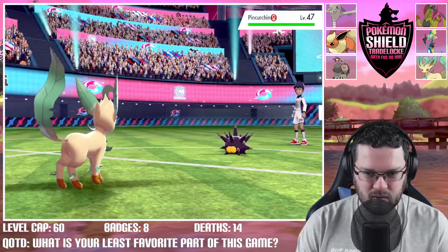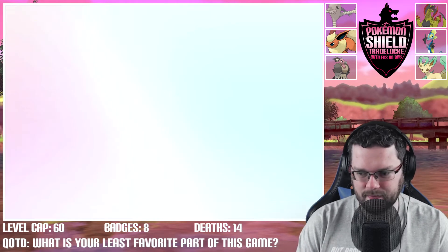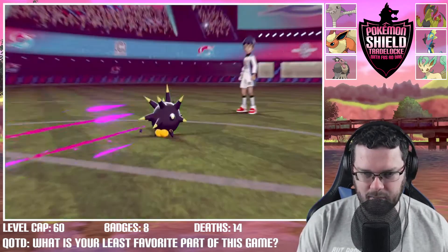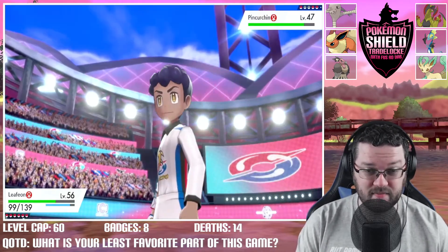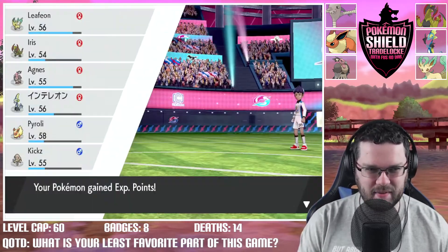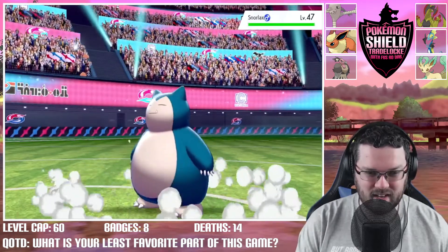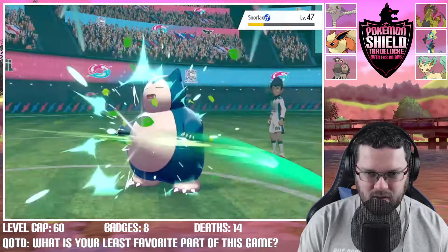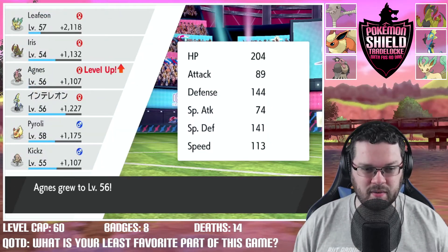Pincurchin uses Poison Jab — a little annoying but we're fine. Rocky Helmet chips back. Leaf Blade Pincurchin into the next world — sweep it up, clean up the crumbs! Snorlax comes out — staying right in, we're maxed attack, staying right in. I can't remember which starter I picked but Hop should have Inteleon — Inteleon can't really do anything to me unless it knows Icy Wind or something. But wait — he has Rillaboom! Okay, he's gonna dynamax his Rillaboom.